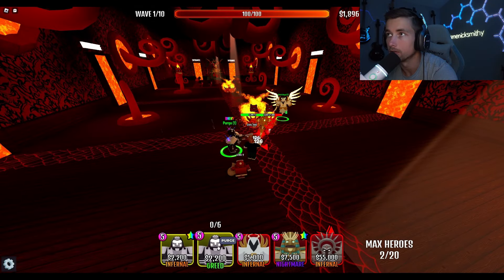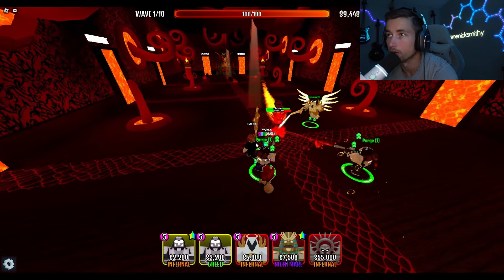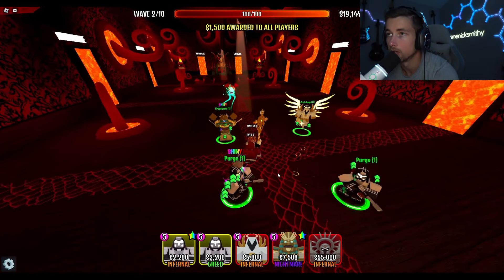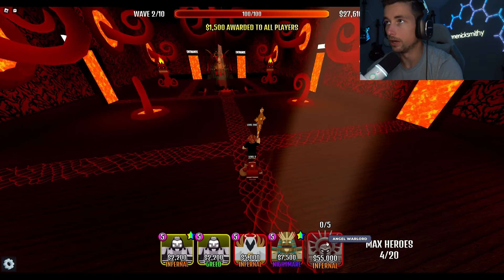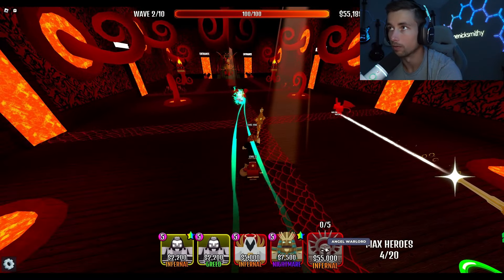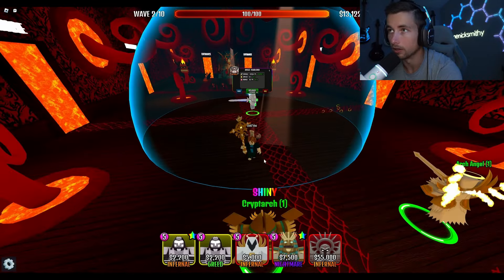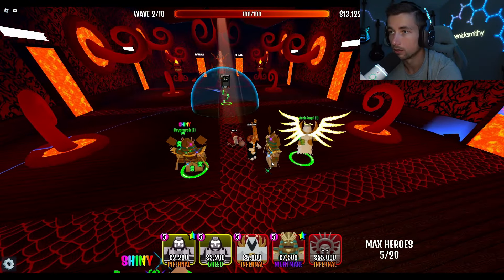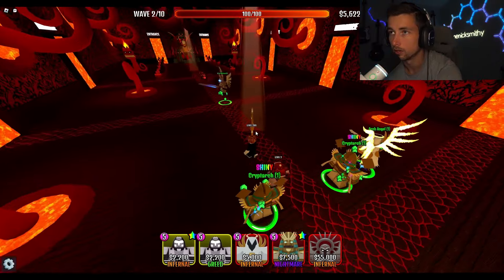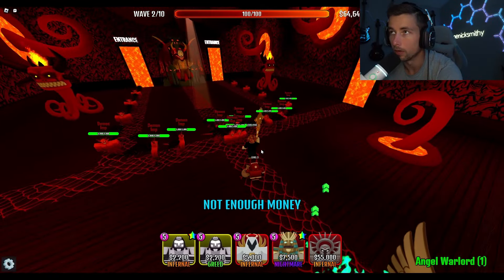All right, so we'll start with 5,000. Let's drop an Archangel right there. Let's drop down this dude. There we go - easy dub. All right, good, so we got these guys cooking up. I'm gonna let these dudes cook real quick. We almost have 55,000 - there it is. Let's drop this guy right here, see what he's capable of.